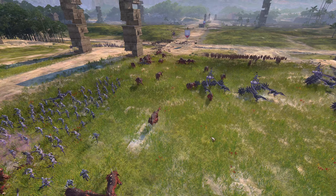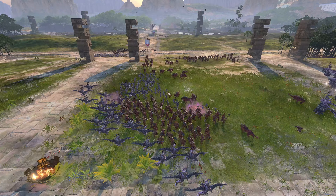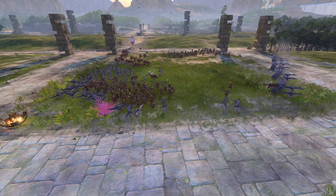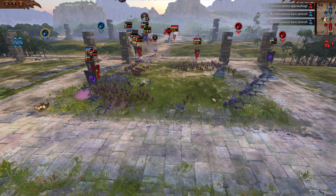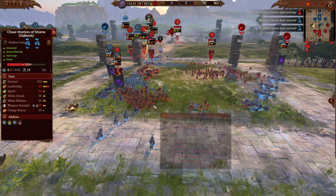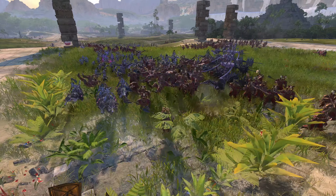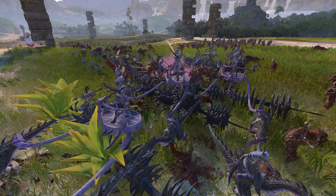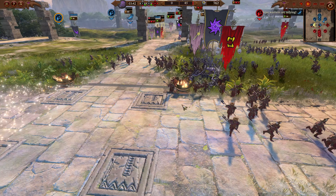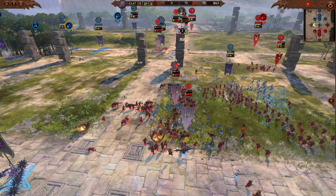The Fleshhounds are a great counter for the Slaanesh Chariots because they're magic, high weapon damage — it's just like a direct counter. But the Slaanesh Chariots, if they can get good rear charges, they certainly will do quite a bit. Heartseekers coming back up and around after taking horrendous damage. They're going to rinse in and out, let the Chariots come do their work. Beautiful charge animation there, as the Hellflayer Chariots managed to actually rout in tandem with the Demonettes there.